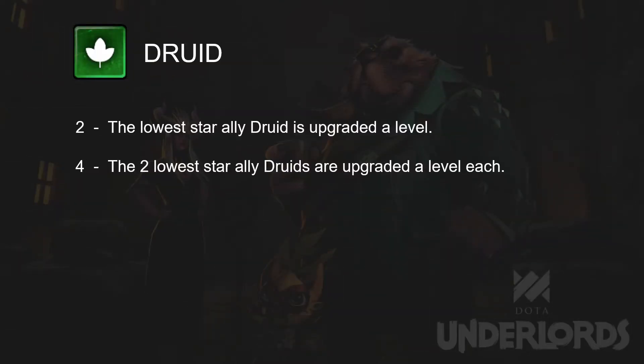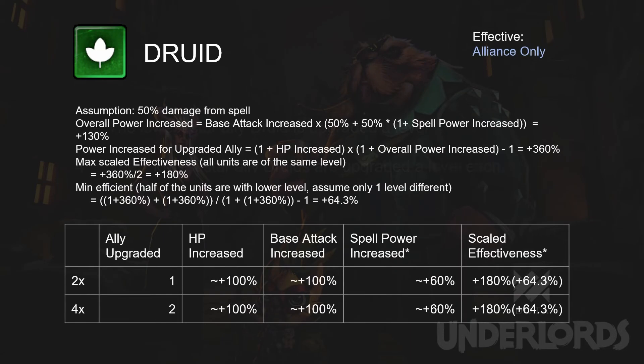Jewel. Lower-star Jewelers are upgraded a level. This one is a little bit complex. First, we have to understand how much stronger a unit is when it is upgraded a level. When a unit is upgraded, it gets increased HP, attack damage, as well as spell power. By checking the stats of all 4 Jewels, we can see that no matter whether it is from level 1 to 2 or from level 2 to 3, we get very close to a 100% increase in HP and attack damage. For spell power, it is different for each Jewel — approximately a 60% increase on average. To make the calculation easier, we simply assume that spell power contributes about half of the overall power for a unit. And remember that we always assume an increase in attack damage also boosts the effectiveness of spells. That's why we have the equation shown here for power increase.